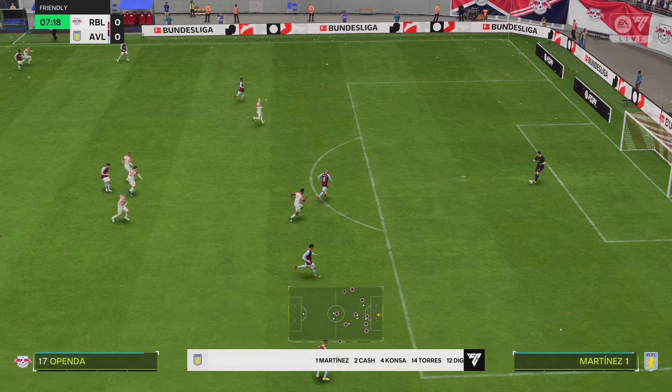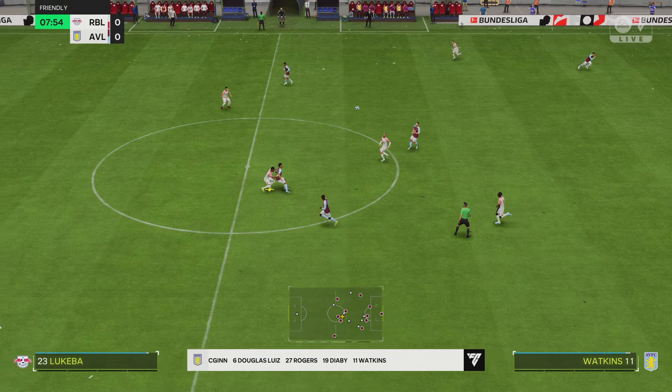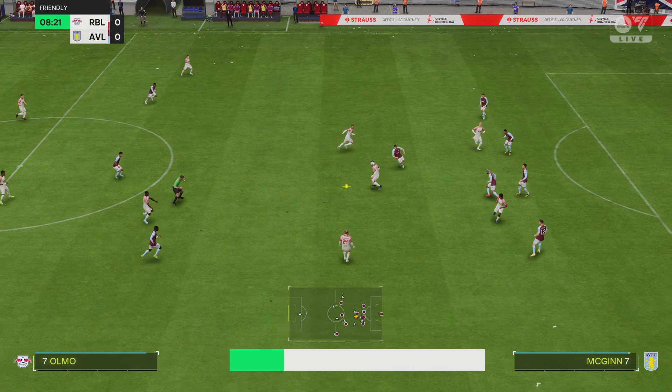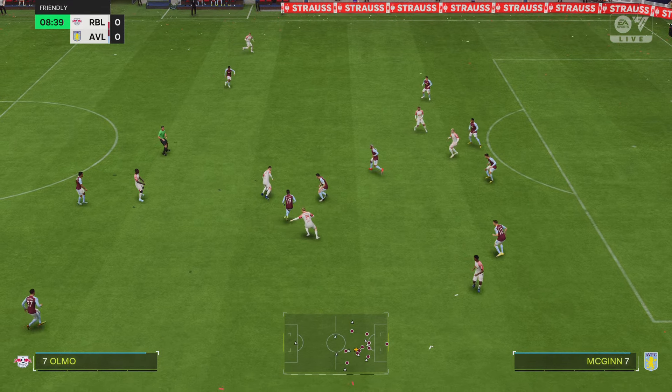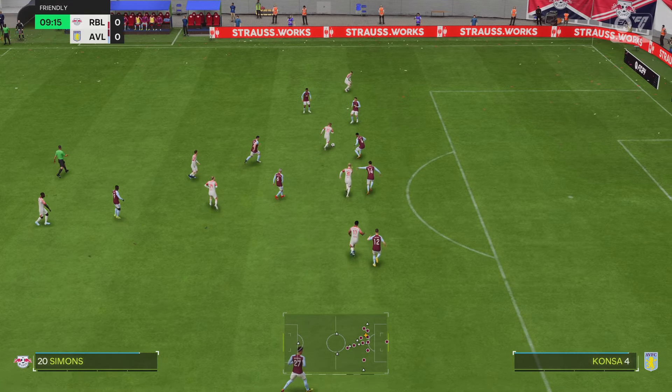Here's how the lineup looks for Aston Villa. Lucas Digne and Matty Cash in the fullback positions, John McGinn plays alongside Douglas Luiz in central midfield, and it's two strikers up front who'll look to provide the goal-scoring threat.